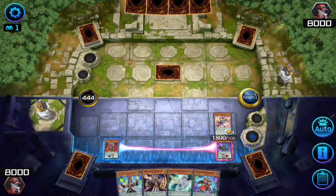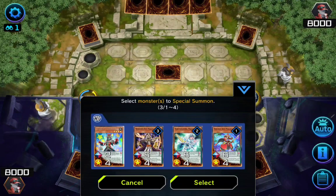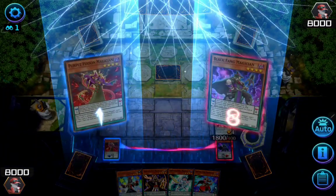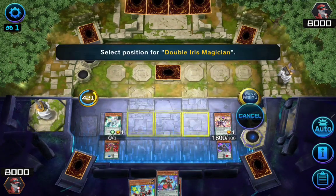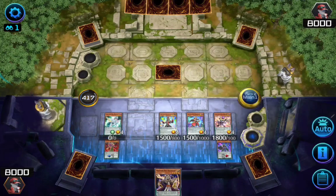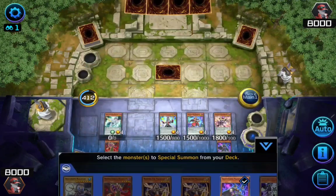Now it's time to Pendulum Summon. I'll Pendulum Summon three of my monsters this time — my Double Iris Magician, my Harmonizing Magician, and my Pendulum Sorcerer. Now I'll activate my Harmonizing Magician's effect, which will allow me to summon one monster directly from my deck to my field. I'll summon my Black Fang Magician for now.